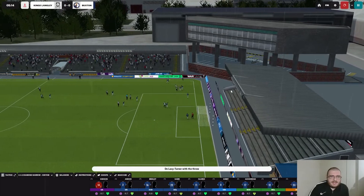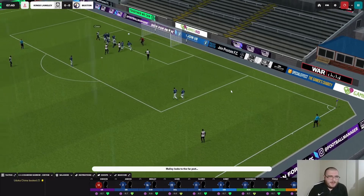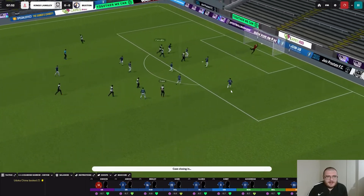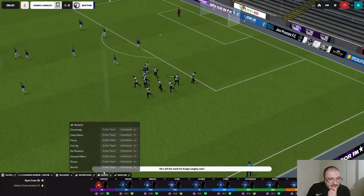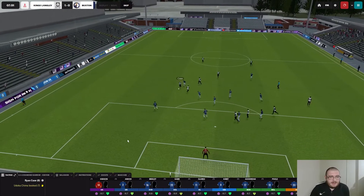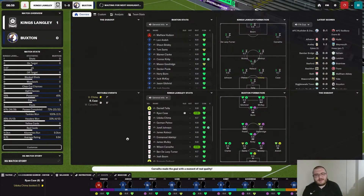We should be beating these — I know it's early rounds but we are the better team in theory. Early on it was very nearly 1-0 to Kings Langley with a decent chance. Then a free kick into the box, Molly towards back post, cleared. But Carvalho chips one up towards the edge of the area to Case, who's allowed to hit one and scores an absolute screamer. What a goal from Ryan Case — we are 1-0 down after eight minutes, and deservedly so. We just did not close him down at all.